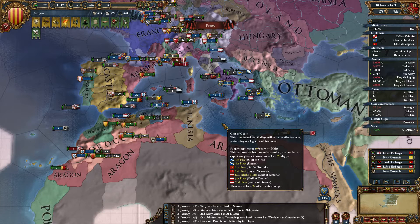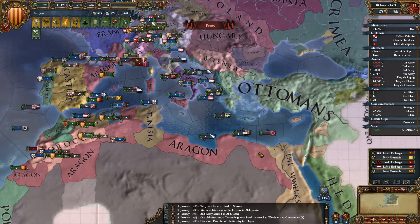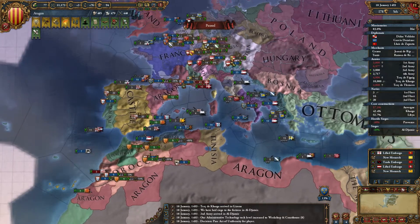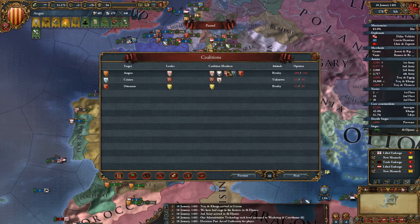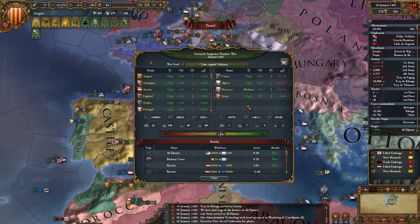Welcome everyone to the 20th video of my EU4 Aragon challenge let's play. During the last video I was planning on burning off some aggression from my recent acquisitions from the Mamluks and taking Verne. But instead Savoy had other ideas — they're part of a coalition against me and they actually decided to declare war. All of the coalition members have joined in on that war except for the Ottomans, and I'm not sure why.